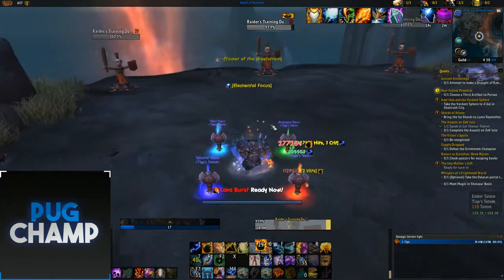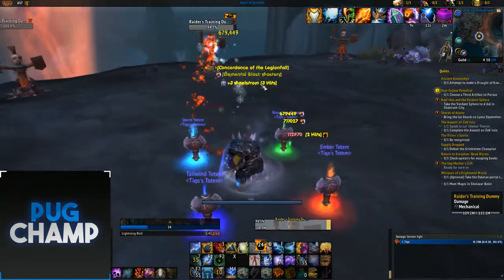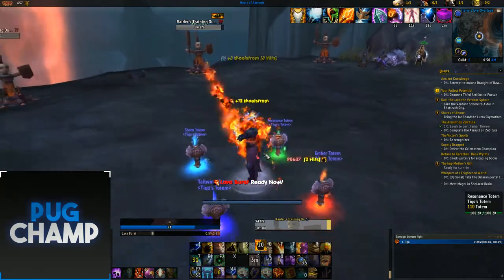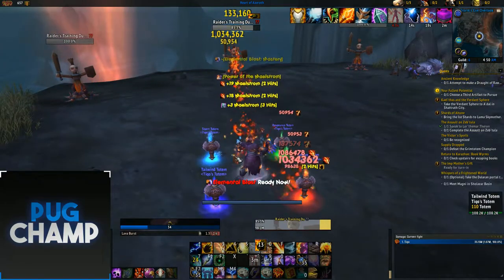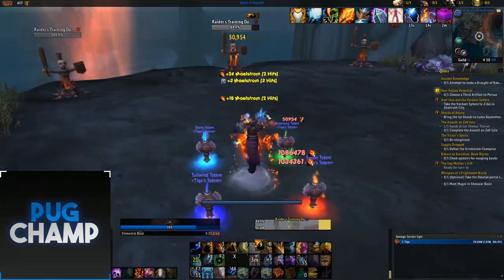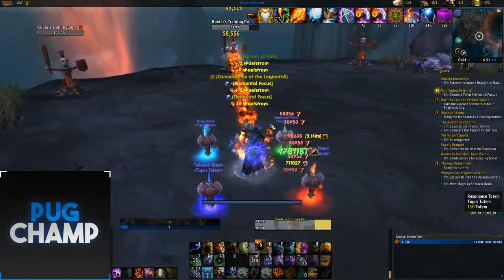Make sure you're keeping Flameshock up all the time and using Lava Burst on pull especially, to go with your Wrists for big damage. During Ascendance, just spam Lava Burst. Make sure you use your Maelstrom on Earthshock when it gets to 100, and keep Flameshock up so you can get the instant proc. Then use Elemental Blast quickly and get ready for Earthshock — use Earthshock now.